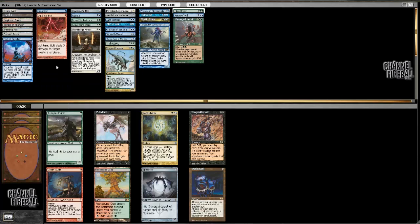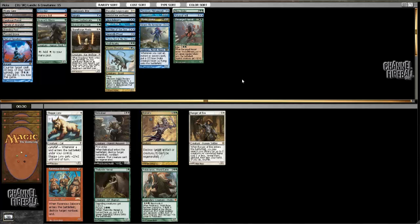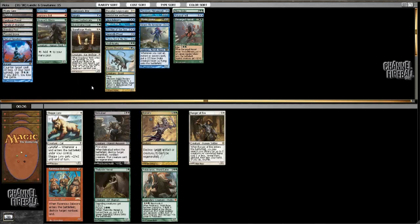Avacyn's Pilgrim might actually be the sort of thing I'm looking for here since I'm going to have to play early Forests, and Avacyn's Pilgrim was actually the best elf I can think of. I like Spellskite — Spellskite is good — but if I'm playing early Forests, Avacyn's Pilgrim does tap for the right color of mana. I'm not going to play Ranger; I just have the Pilgrim to go for.